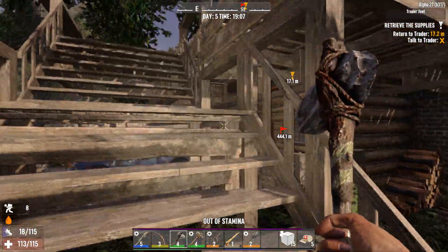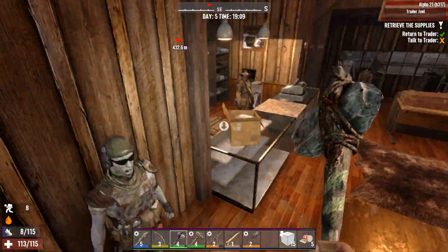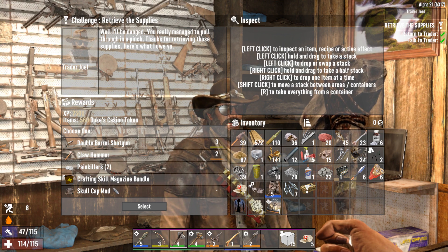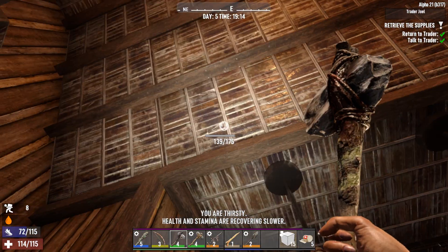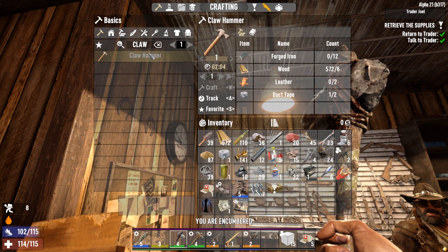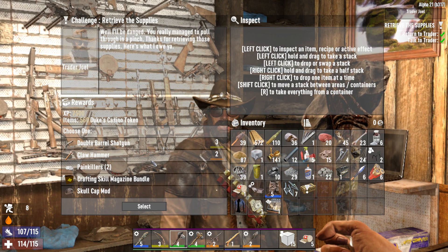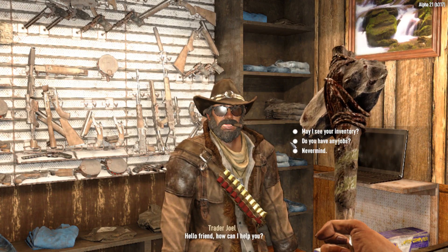Let's get into the trader, get our reward, and get home for the day. We are going to craft ourselves a wrench tonight — not a workbench, a wrench. Then we'll deal with the workbench maybe tomorrow. The reward options are: double barrel shotgun, claw hammer, painkillers, a crafting skill magazine bundle, or a skullcap mod. I can craft a claw hammer. Double barrel would be lovely for the horde, but I'll take the skill books.